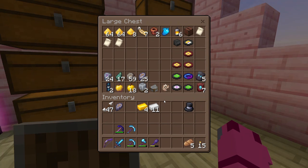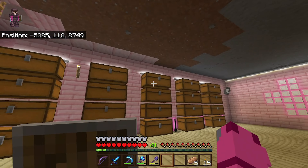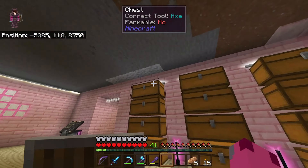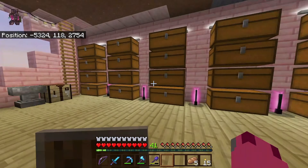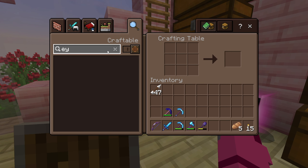And then our runes, let's put in here like we usually do. Our hat, I'll put in here for right now, just since it's like armor. And then, we are going to take a look to see what we need to create Eyes of Ender.